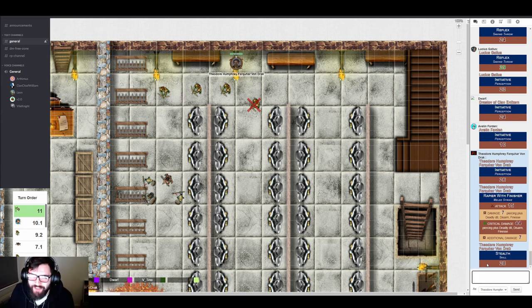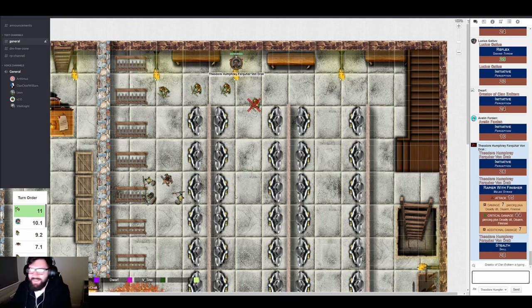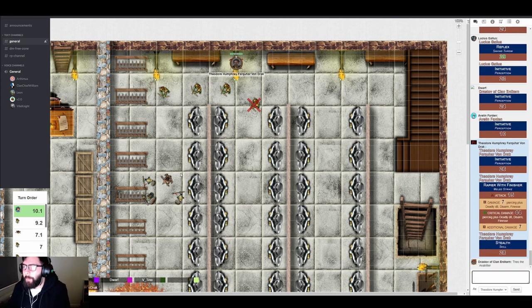Theo declares dramatically: 'I am death, I am the shadows, I am the night — I will put fear into the darkspawn! They will fear me!' The table descends into jokes about Theo becoming an infamous terror. The GM calls Avalyn's turn.